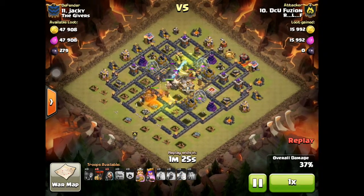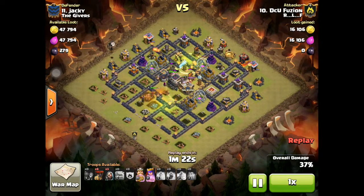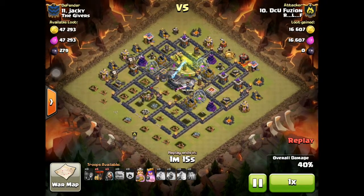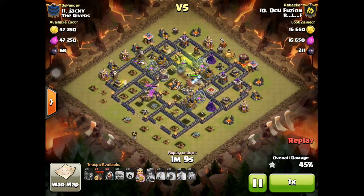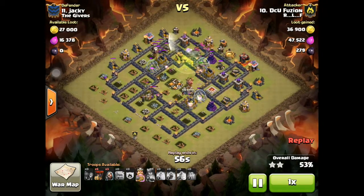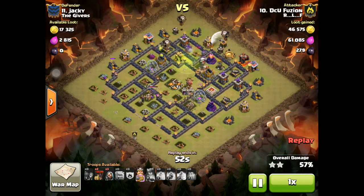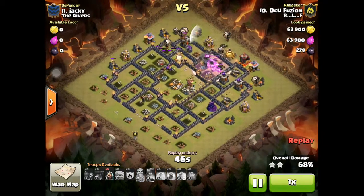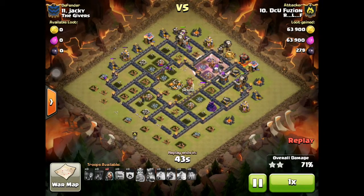He uses a poison spell, a heal spell, and still has a jump spell which he uses so his troops can go to the center. He starts dropping the balloons. I think he should have gone from the north side and the opposite side, because those are where there are no air defenses. I think he was waiting to get rid of the air defense, and maybe waiting for the Archer Towers to start attacking his golem so his balloons wouldn't take as much damage.